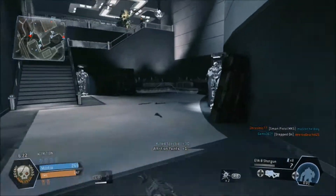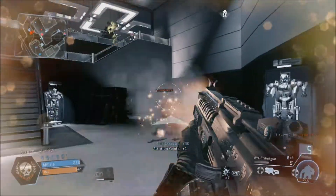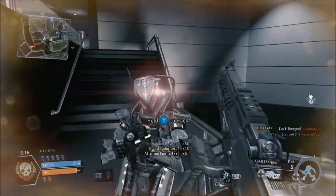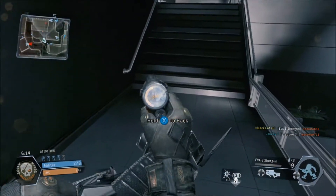Next is the EVA-8 Shotgun. It's a semi-automatic shotgun, and as you would expect, very good at close range, not that good at long range, but it can be really fun to use.